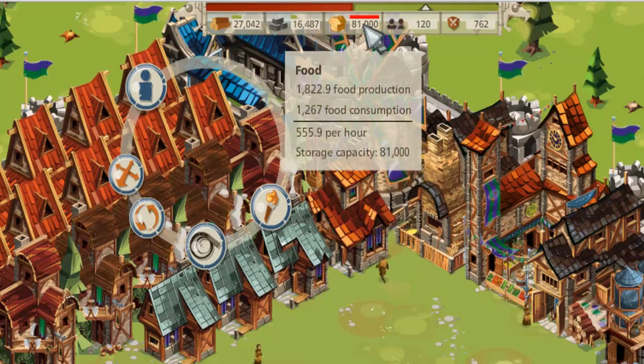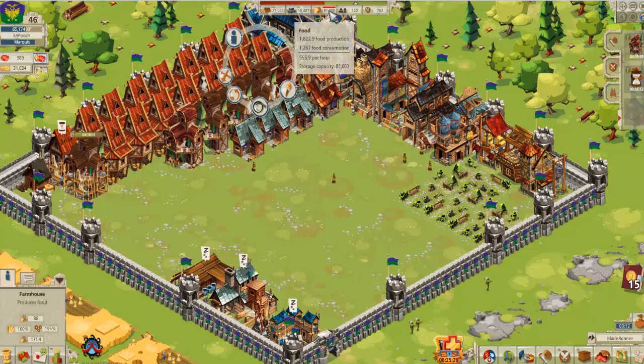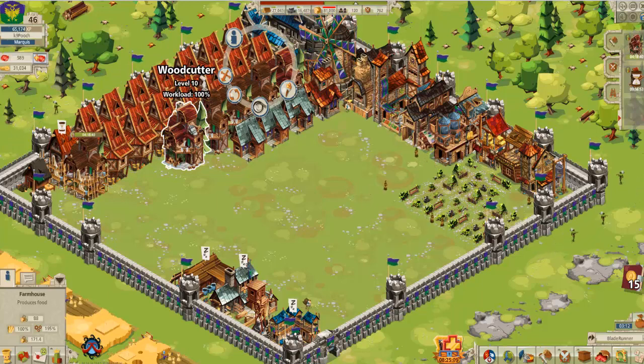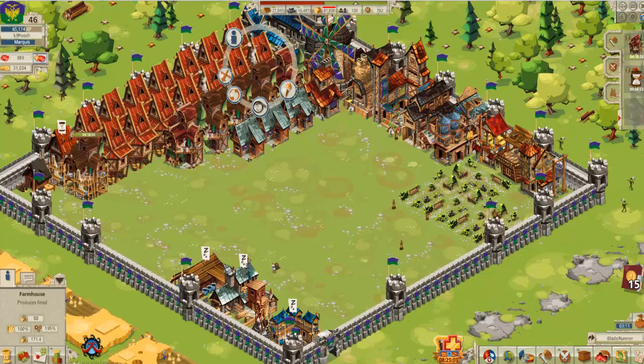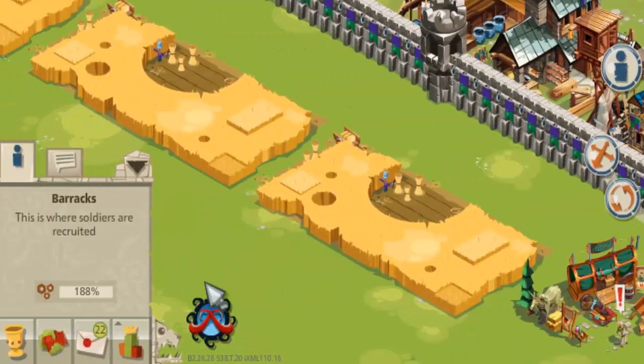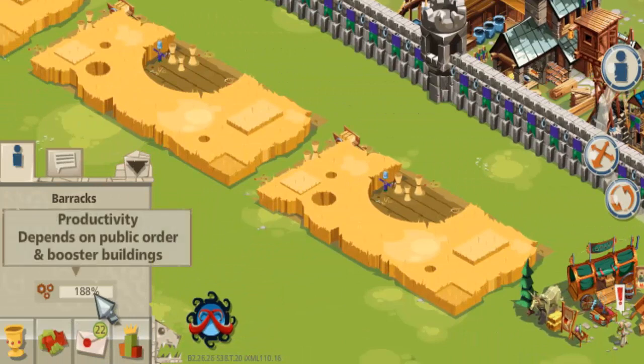The importance of parks or other ornaments is that by improving public order, it improves across the board. So not only does it improve the production of this single farmhouse, but of all these farmhouses, of the woodcutters, and if you had stonemasons it would improve the stonemasons, and revenue, etc. And if we were to have a look at our production times in the barracks, productivity is running at 188%, so that is saying we can improve that productivity as well.